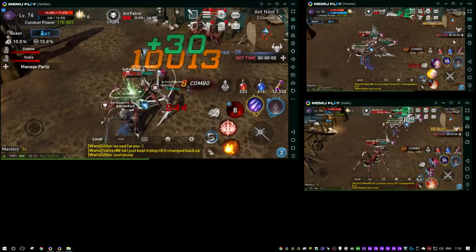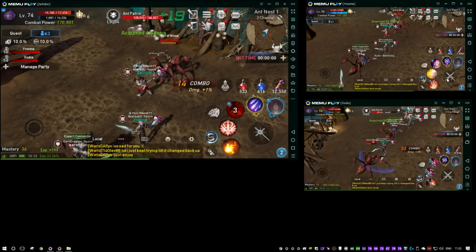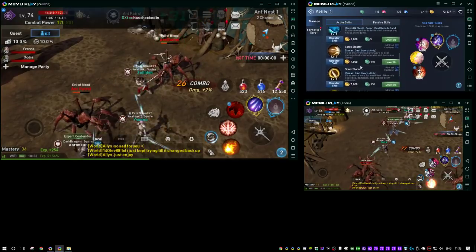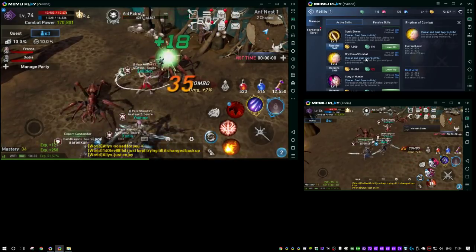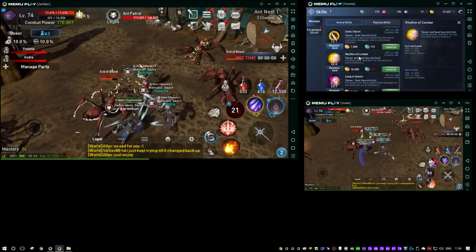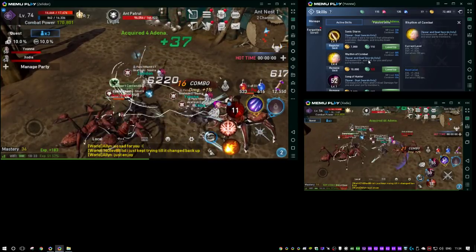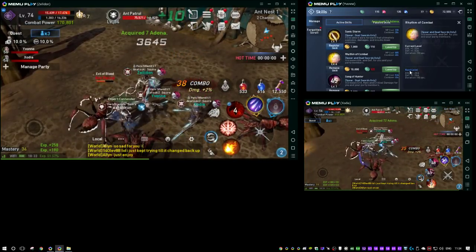I pretty much only use a macro for my Sword Singer, since she has this really nice buff — Rhythm of Combat — that lasts 90 seconds but has a cooldown of only 40 seconds. So she's casting it every 40 seconds, which is a complete waste of mana. A lot of people say you really shouldn't upgrade your active skills because they take up way too much mana, but if you do this you save yourself a lot of mana and you can upgrade this skill.